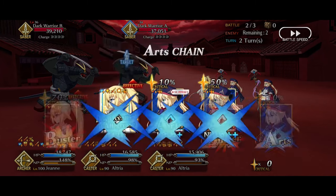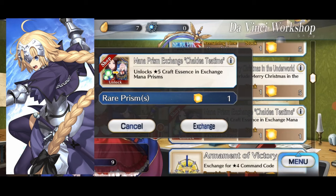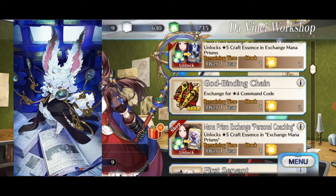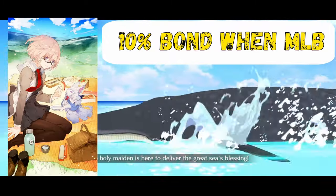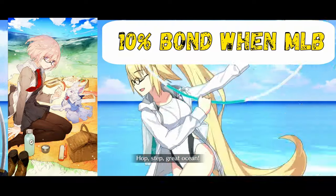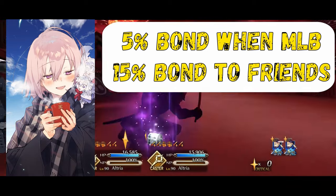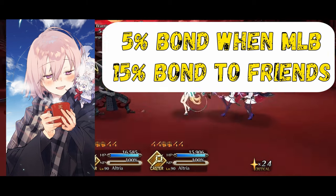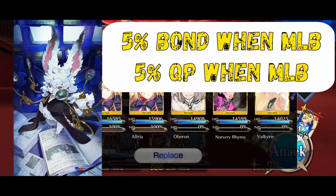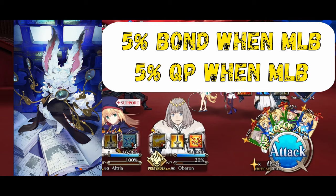Now that we have those out of the way, let's talk about the order of importance for these CEs for newer players: Chaldea Lunchtime, Heroic Portrait, Chaldea Tea Time, Fomus, and any other bond CE. The reasoning is that Chaldea Lunchtime at MLB gives the most at 10%, Heroic Portrait gives a flat 50% which is equivalent to 6% bond, then Tea Time so your supports are usable by friends and you get a regular income of friend points. Then it's any 5% bond CE, with focus on Fomus as it is a max attack CE that also gives QP.